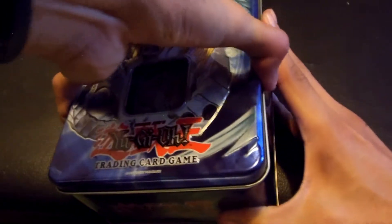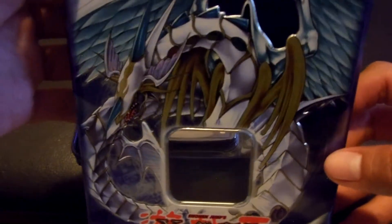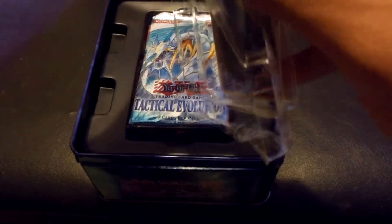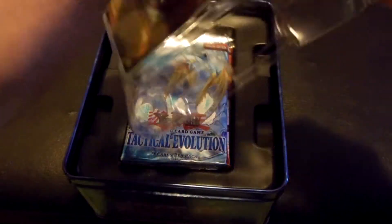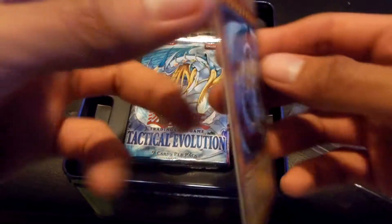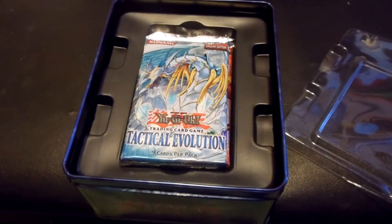Malefic Cyber Dragon! Look how the tin is beautiful, and there is the Rainbow Dragon. Wow, how beautiful. There we go, look at that — Secret Rare! Oh my god, so beautiful.